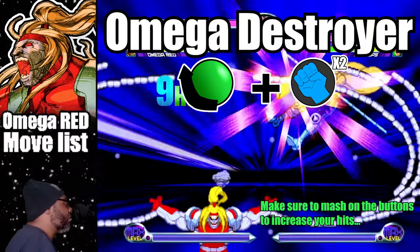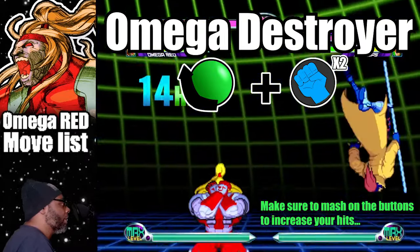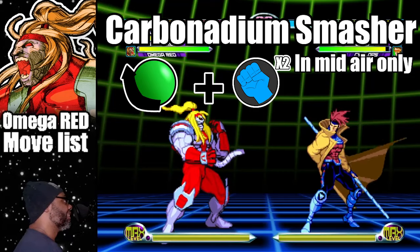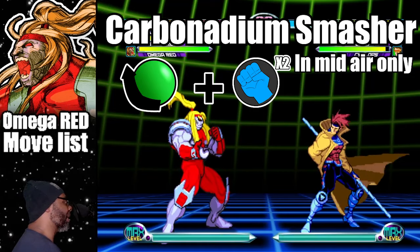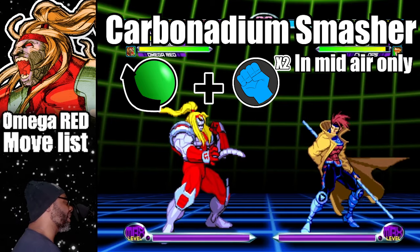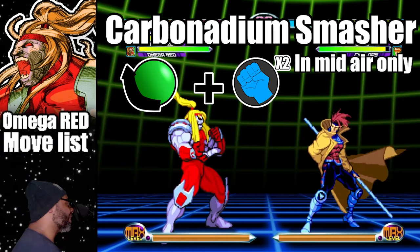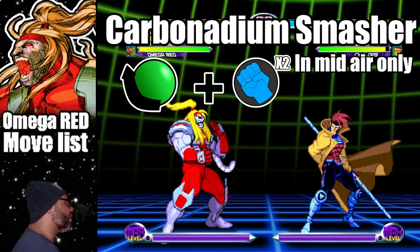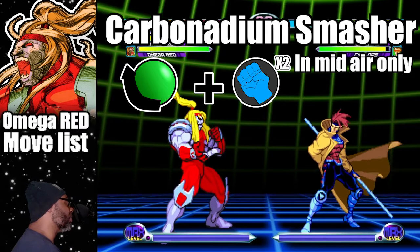Up close, this hyper is very devastating — make sure to mash the buttons for more hits. The second hyper is called the Carbonadium Smasher. This is the move where Omega Red does an automatic air dash, and if he connects, he goes into a rush attack that does great damage. To do this hyper, do a quarter circle back plus both punch buttons while in mid-air.